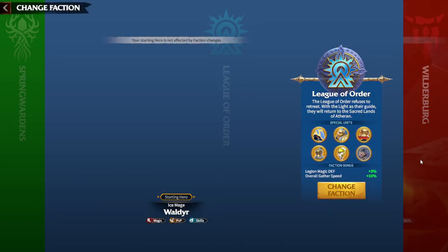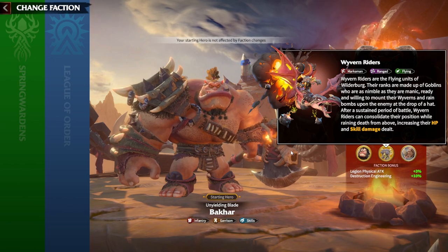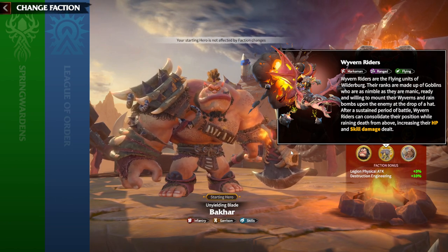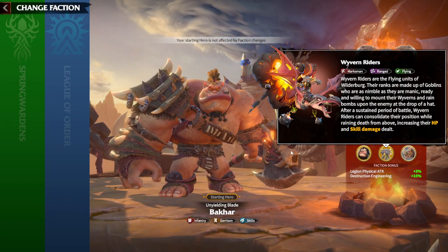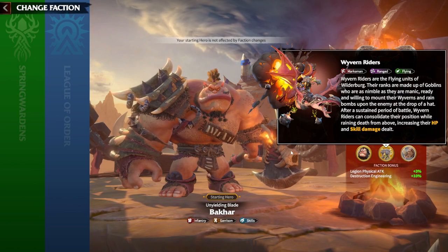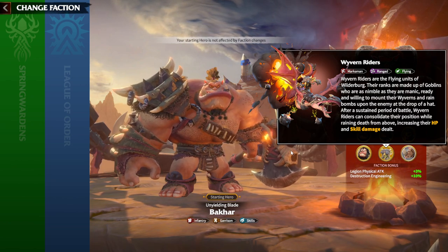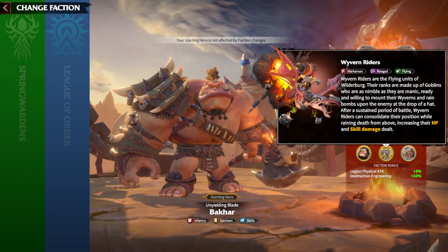For Wilderberg's special unit, if you're a marksman player using long-range warfare, you'll have a lot of fun with Wyvern Riders. Before long-range warfare was introduced, Wyverns had less flexibility, but that update gave marksman units the same range as mages, giving Wyvern Riders a lot more power. One big downside: marksmen are the slowest march speed units in the game, which means Wyvern Riders — despite being flying units — are among the slowest flying special units overall.